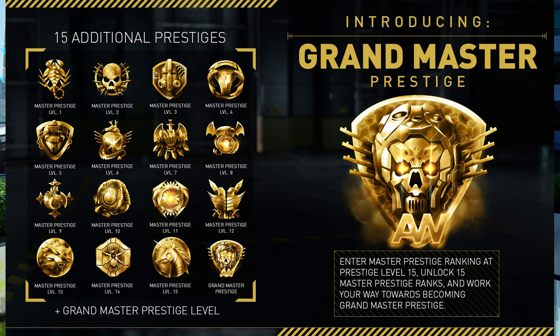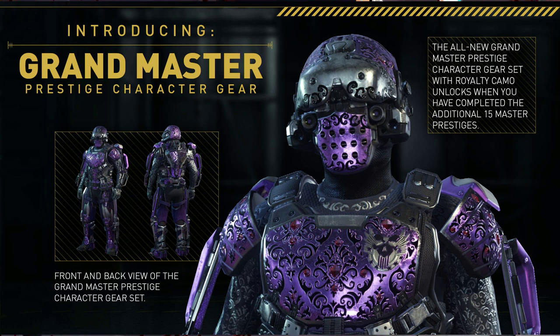As you guys can see on screen, these are the logos for the different Master Prestige levels after Master Prestige — 15 additional prestiges in total. Once you hit Grandmaster Prestige you get an exclusive Grandmaster Prestige character gear, which is a really sick-looking purple exosuit, as you guys can see on screen. As you progress through these additional prestiges, you can get access to elite weapons.